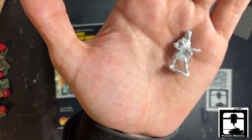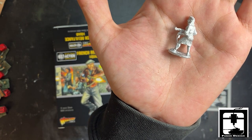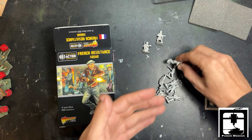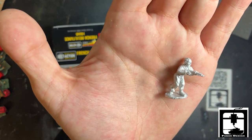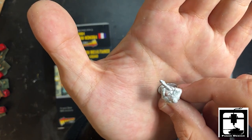Next up, another resistance fighter — a nice female character. There she goes holding an MP 44. Beautiful sculpted figurine. Next up is this guy — he looks like a farmer. He's already down with his SMG.